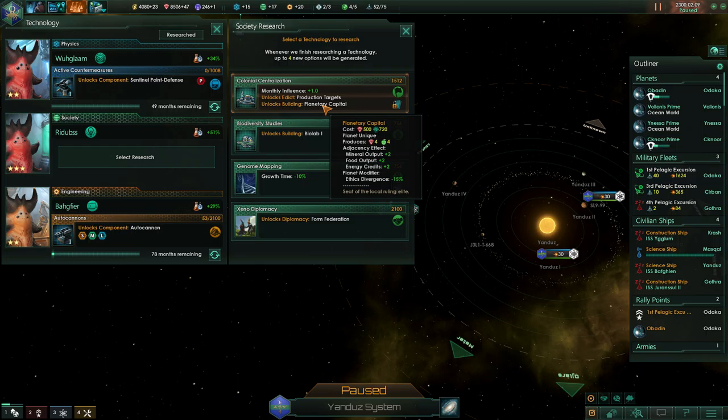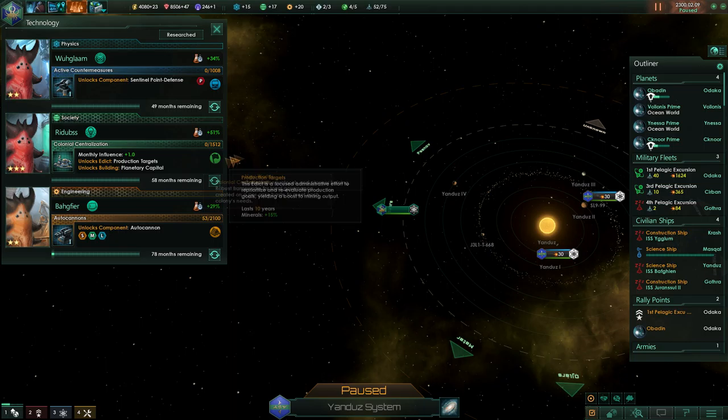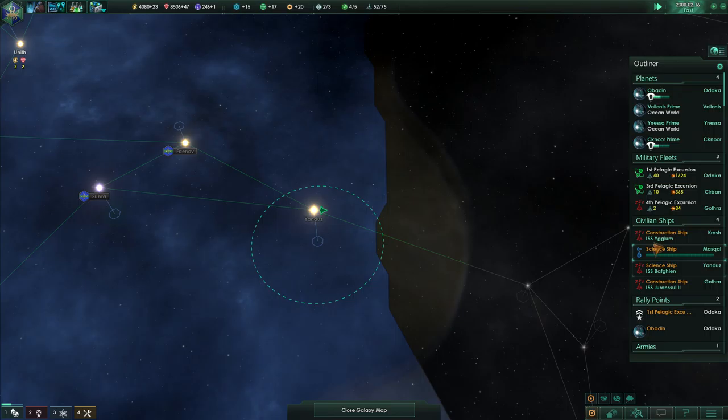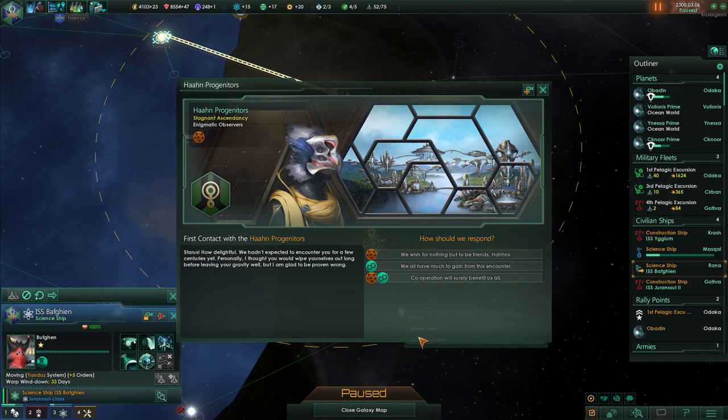Colonial centralization. Planetary capital — growth time minus 10. Form federation. Let's see — where is this one? Let's do planetary capital; we're going to look into that also. You're here — survey. So we can go straight here now. This is going to be backtracking a little bit.